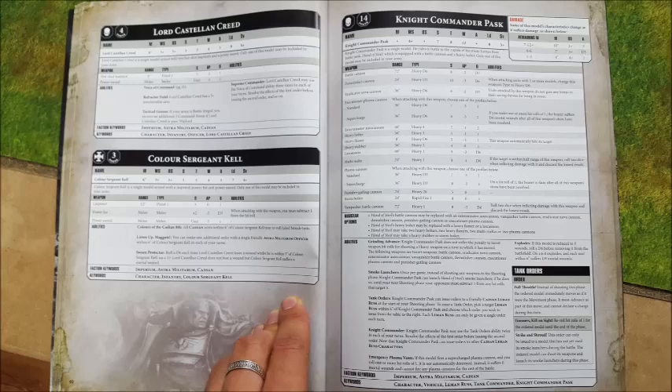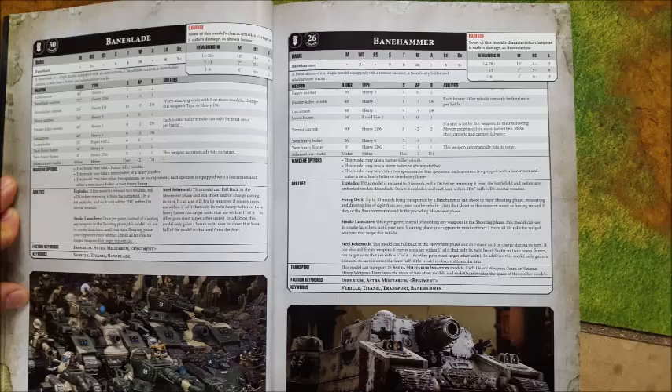Only heavy flamers can fire at the target you're in close combat with. So imagine you are stuck in combat with a big blob of Orks — you can fire all the heavy flamers into the Orks you're fighting whilst grinding away with your Adamantium Tracks, which are AP minus two, D3 damage — they're actually pretty good. And then you can also fire your Baneblade cannon, autocannon, heavy bolter, and Demolisher cannon at another target somewhere else. Baneblades may be expensive, but they are bloody good.